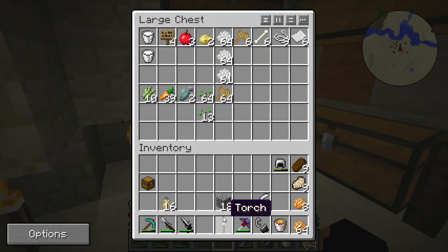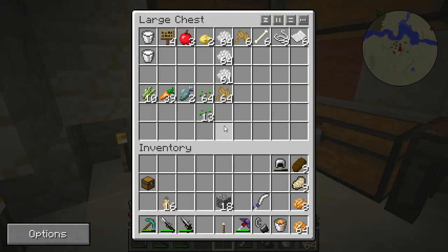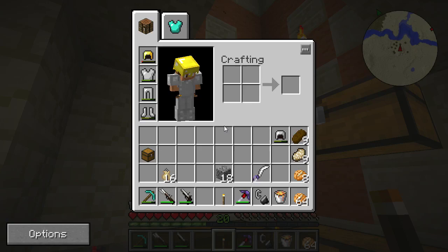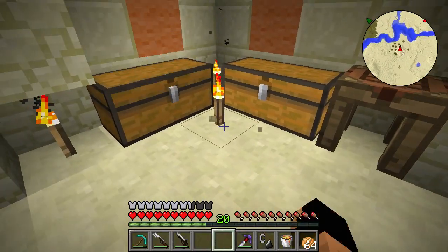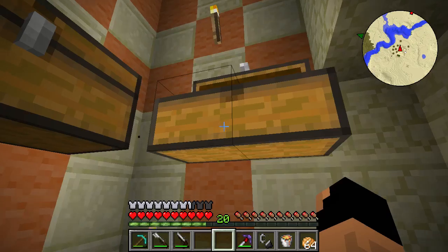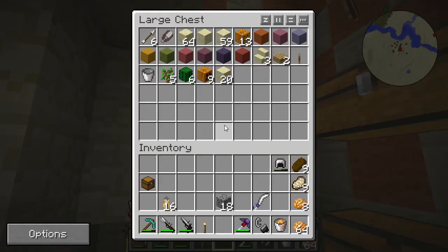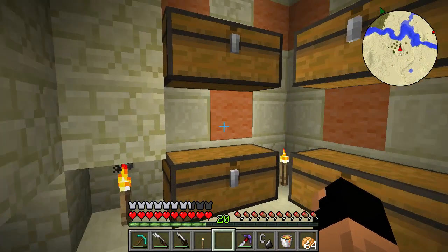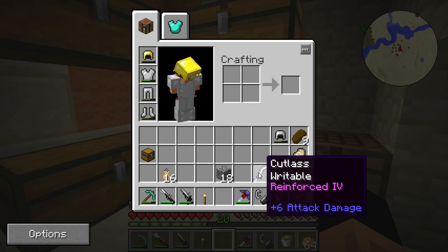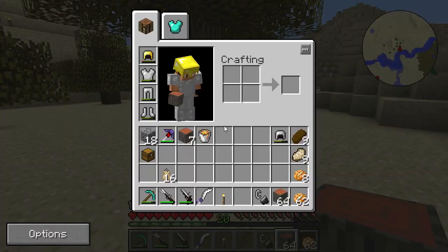We need to make more torches, but we don't have any coal - and we don't even have wood. This is exactly why we need to go get resources. I'll go get wood off-screen, then once we have a ton I'll put it away and go out on a proper adventure far enough to get a lot of wood so we don't have to keep doing this.